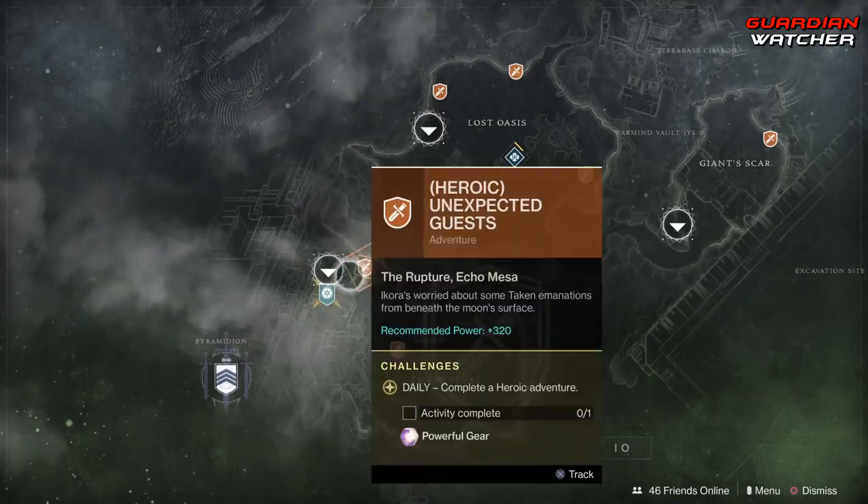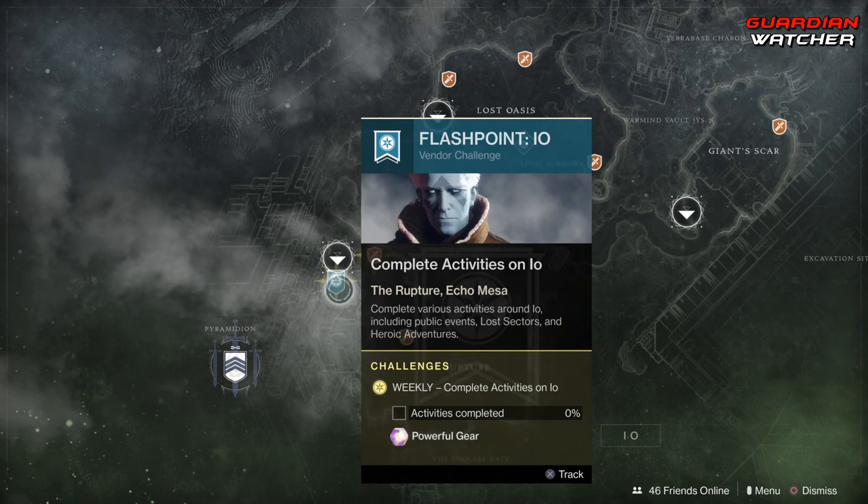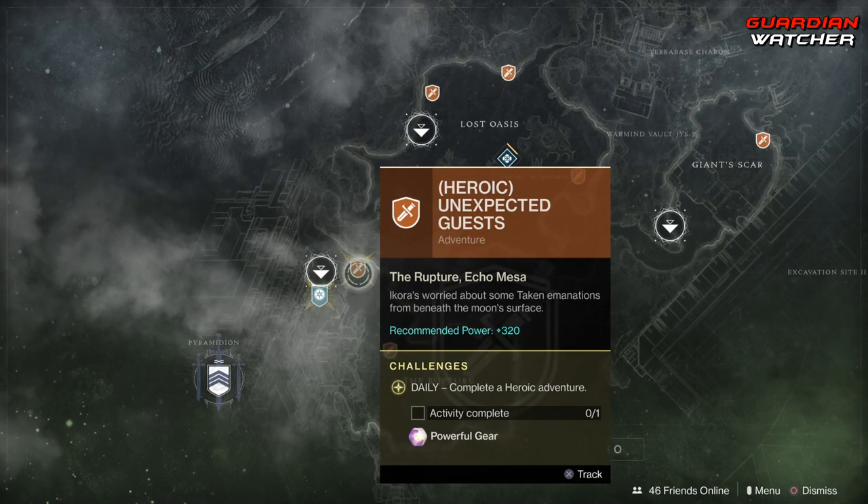Coming to IO, we have your Flashpoint, which you need to complete public events, lost sectors, and heroic adventures. If you do the heroic versions of the public events, you can get this done a lot faster. Then we have your heroic adventure this week — it is Unexpected Guests.